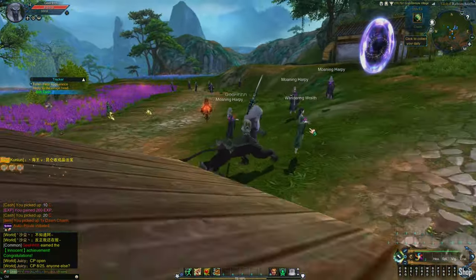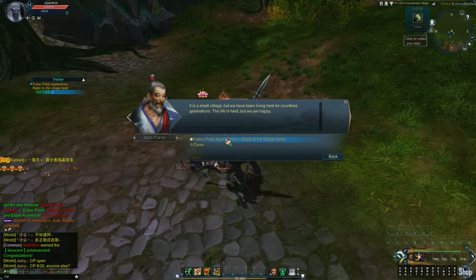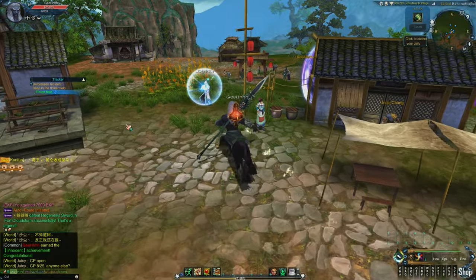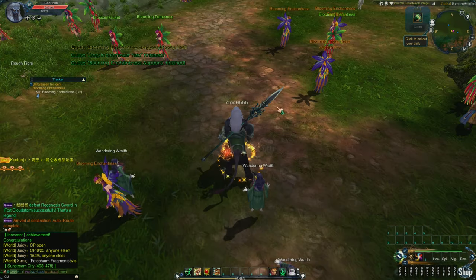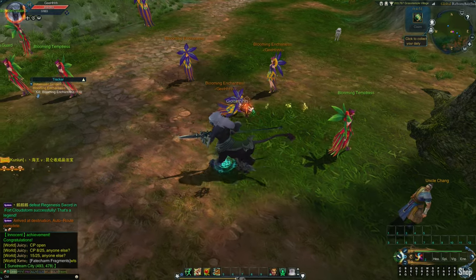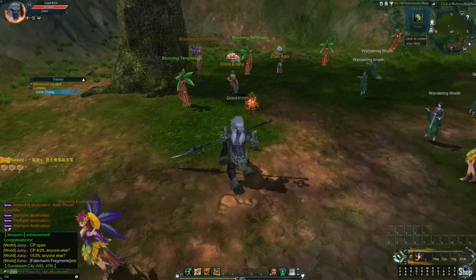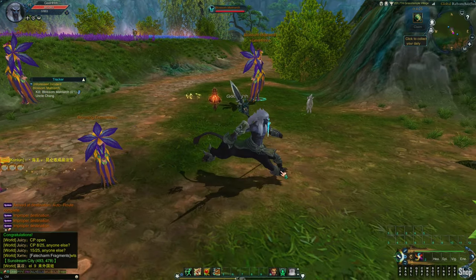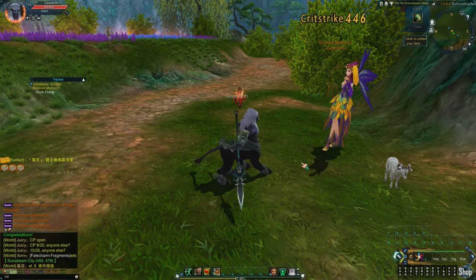The game looks like a pretty well-made game — I wonder why it failed. It looks pretty recent and I'm kind of impressed. Now we need to go to the flower field and hunt the orange ones. Iron Cutter, boom — done. Turn over the quest to Uncle Chang. Now we need to hunt a boss: a matriarch. Iron Cutter — she survived one hit, finishing her off. Boom, she's done.